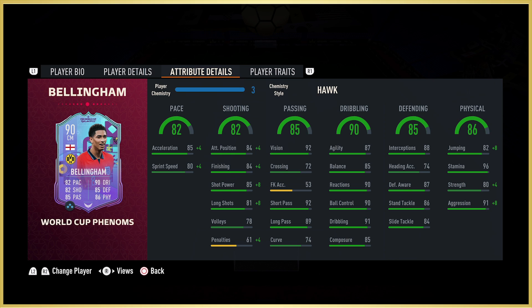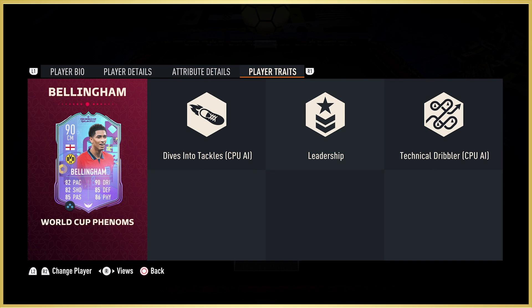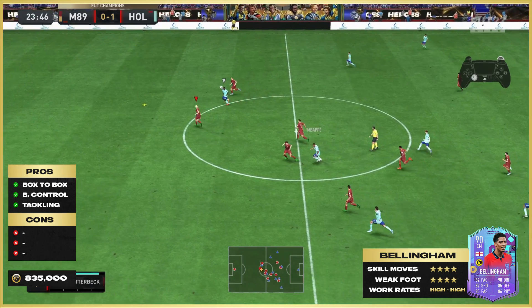What I will say is his ball control is very good, but if you start running with Jude Bellingham, the stride of this man — the ball gets away from him very, very easily. As for his player traits, he's got leadership, which is literally for diving into tackles, and technical dribbler — those are CPU AI traits. With that being said, let's have a look at the gameplay.